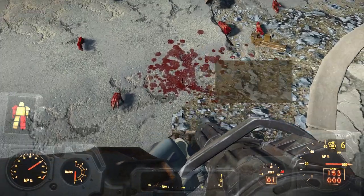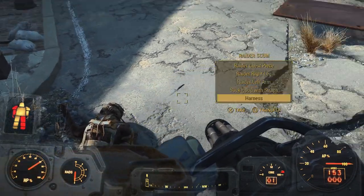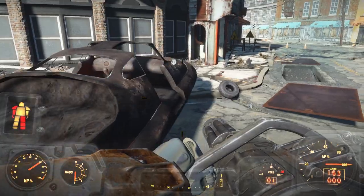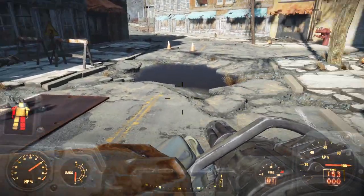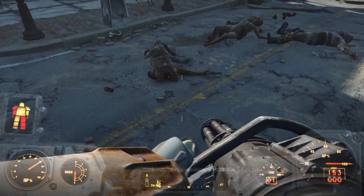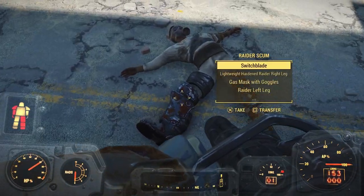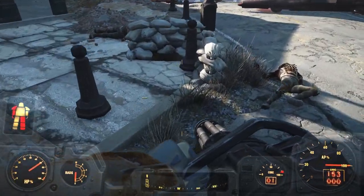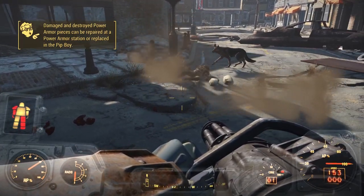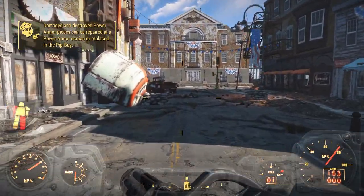I'm pretty sure I killed Grizzle right over here, but maybe not. It's not the end of the world — he could have fallen through the world for all we know. It happens, especially in Fallout. I don't see his body. Let's just go back into the Museum of Freedom and continue on our way.